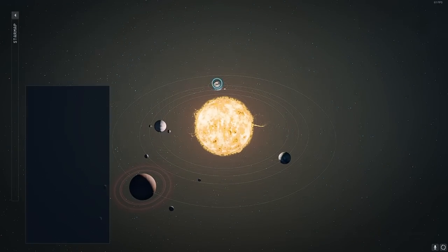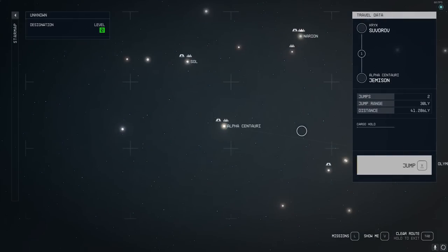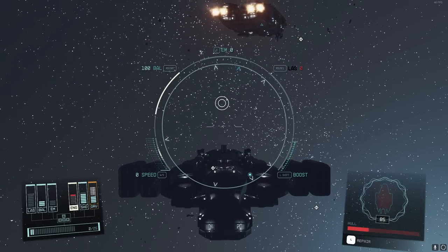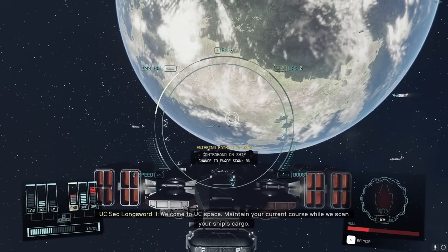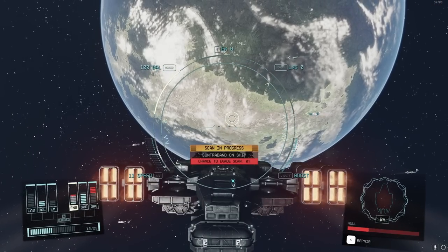Now we're going to head back to Alpha Centauri. Be careful — you might have contraband hidden on the stolen ship, and they're going to scan you. There's contraband on the ship, so be very careful before flying into a port. You may want to run through the ship first and try to find any contraband before proceeding.